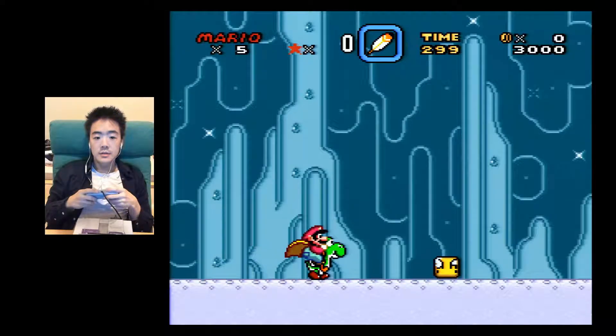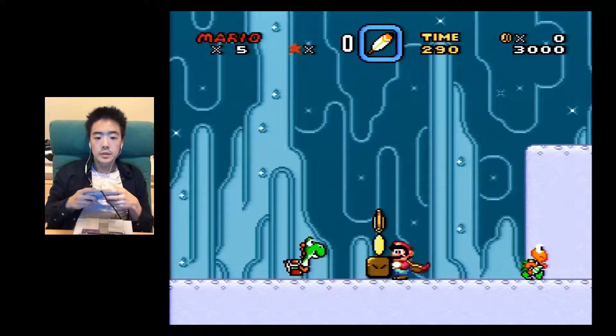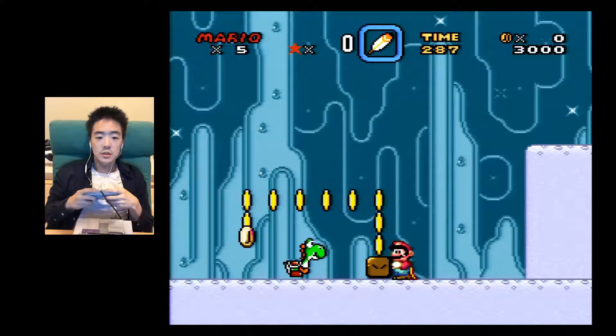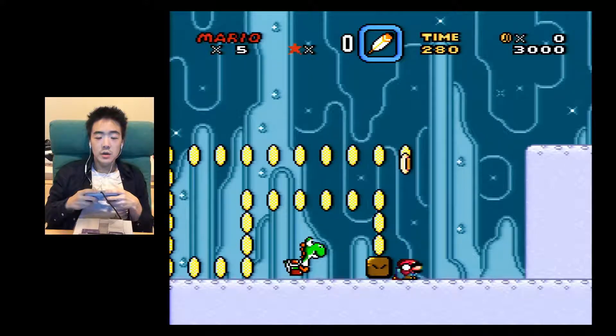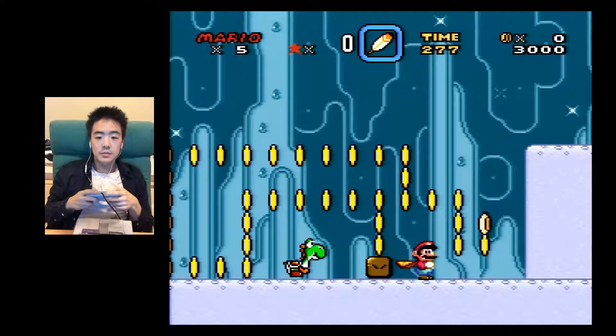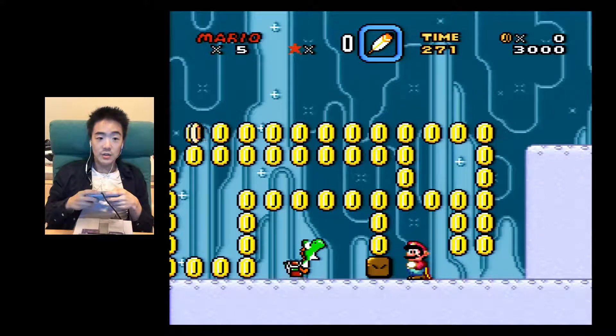This is a secret area, so this is kind of cool. I'm actually controlling this coin snake with my d-pad. I can make it go anywhere I want. Isn't that awesome? I think that's awesome.